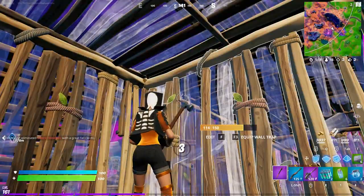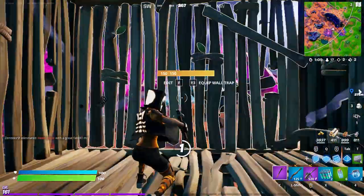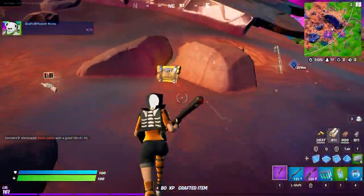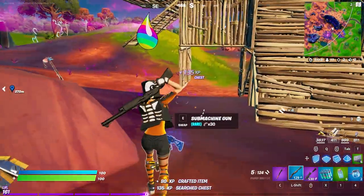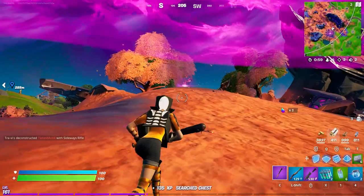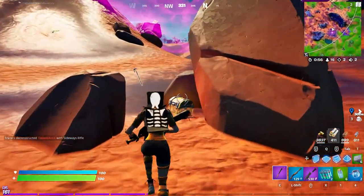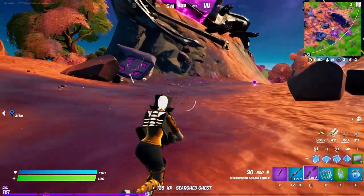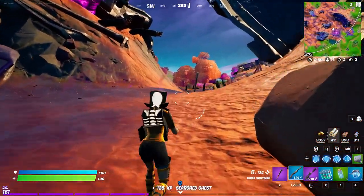Alright, let's go ahead and sidegrade our AUG — make that a suppressed. People can always get mad at me when I sidegrade this thing, but I don't really like the AUG too much. In close range fights it's not really the best thing to have, and I can pressure a little bit better with the suppressed version, which is nice.